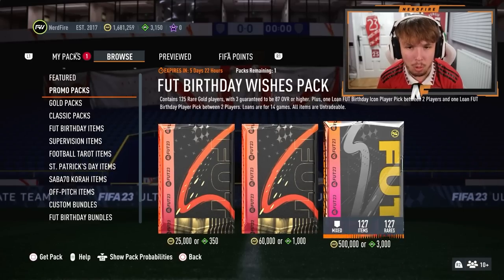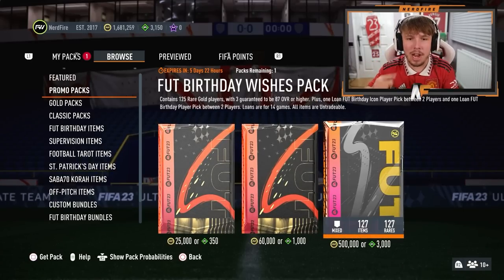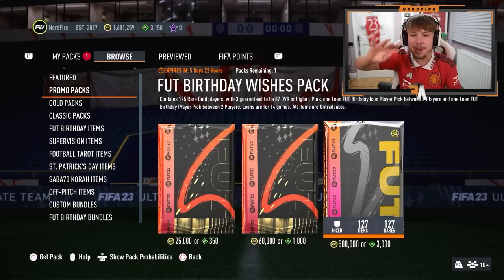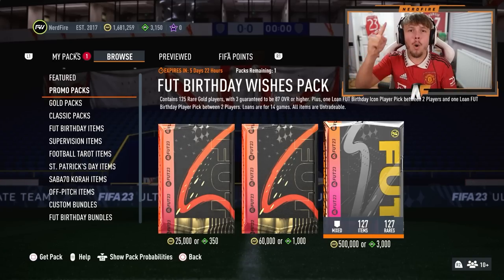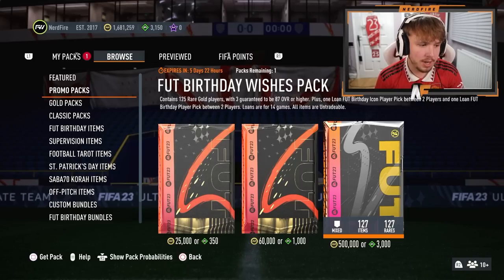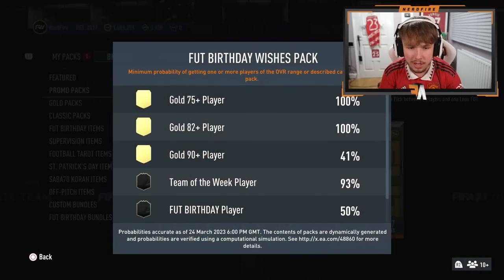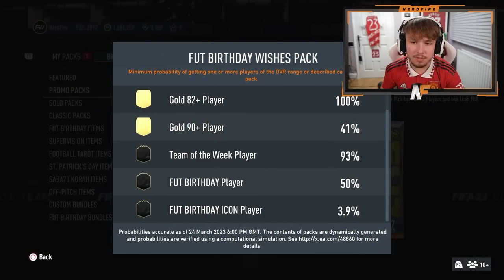EA have also dropped a Foot Birthday Wishes Pack — contains 125 rare gold players, three guaranteed to be 87 or higher. You get loans as well, but we don't care about that. 500,000 coins or 3,000 FIFA points. 50% chance of a Foot Birthday, 3.9% chance of a Foot Birthday icon.